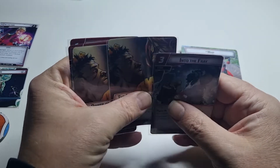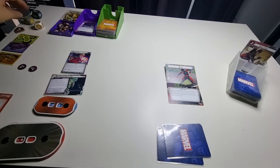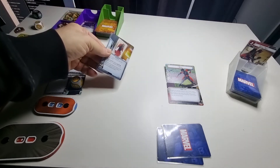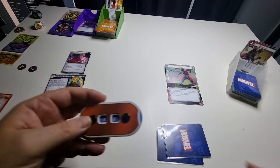Okay, that could be good if a minion comes out. Villain phase: one threat on the main scheme. Then he attacks for one — I'm not going to defend, so I draw one card, giving him three damage total. Okay, eleven minus three, so I'm on eight.